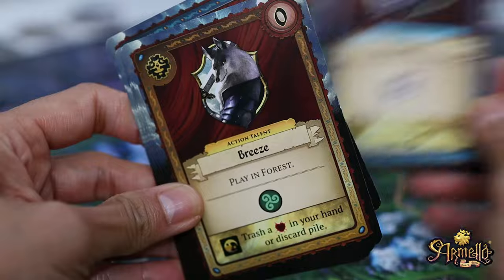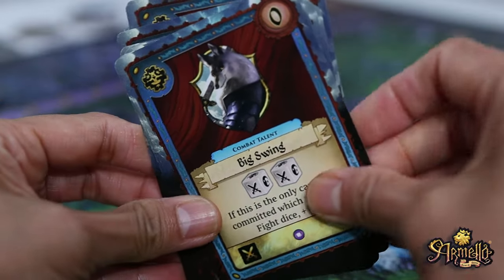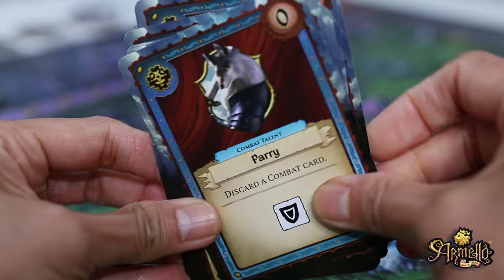Each hero starts with their own deck of cards and adds to it as they journey through Armello. They'll encounter perils, uncover secrets and engage in epic battles.